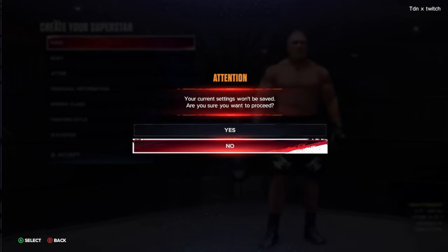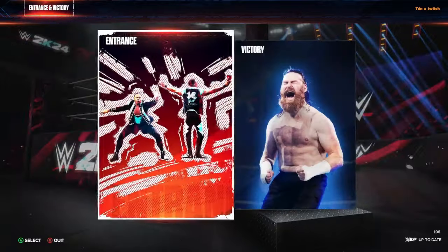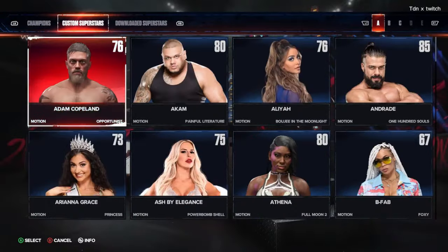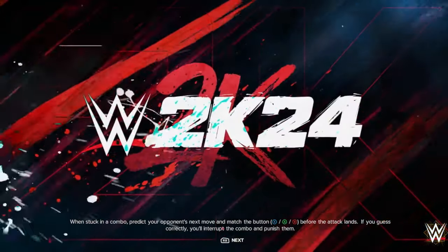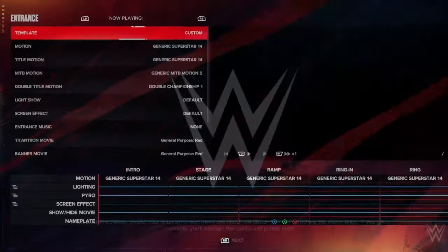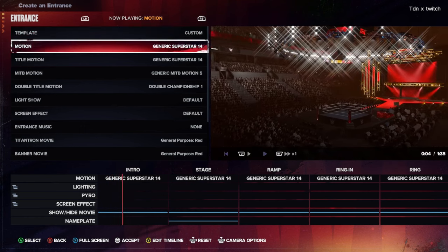Next, I'll show you guys that it has the entrance and stuff as well. Before we get into the gameplay, what you guys want to do is go to Interests, go to Entrance, go to Superstar. Then go to Custom Superstar and scroll all the way down to Brock Lesnar. Go to Custom Entrance and then we gotta wait for it to load. After this you can see it has the 'Derrick Superstar 14'.